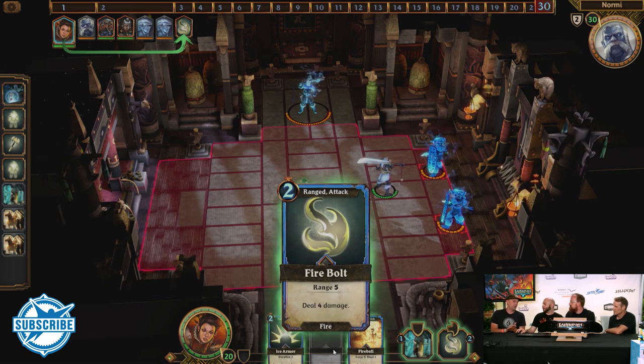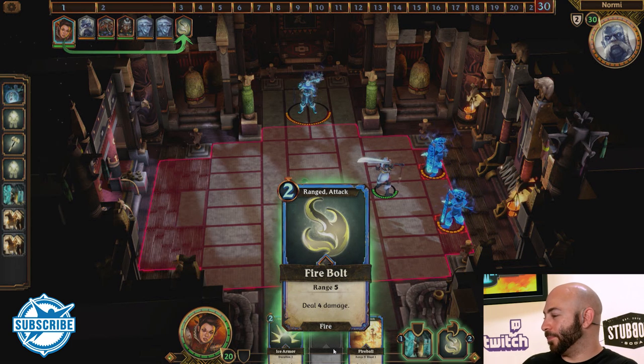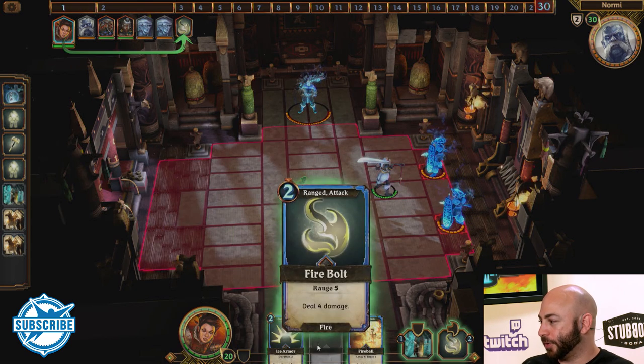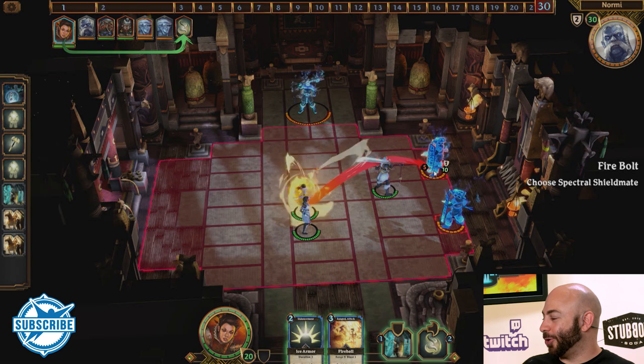Certain cards have wind-ups where the spell won't go off immediately — like spell casting time. So you've got to protect the spell caster and make sure she doesn't get interrupted. This card doesn't have a wind-up right now though. So let's throw a fireball at one of these guys — soften them up and let the Blademaster finish them off.